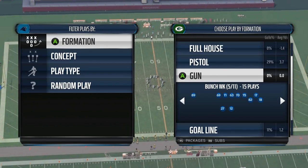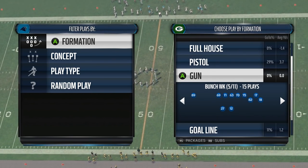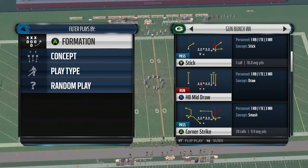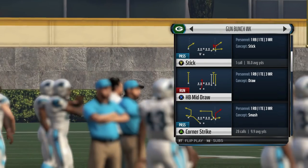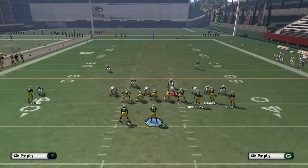This play is found in many playbooks so make sure you check your playbook to see if you have this play. We are personally using this in the Green Bay Packers playbook because we just broke down a Green Bay Packers scheme on our website for premium members. We wanted to add to the scheme with some plays that are in other playbooks as well, and that's why we're breaking down this Corner Strike play. Very simple.